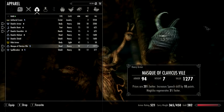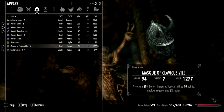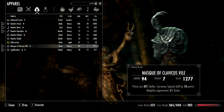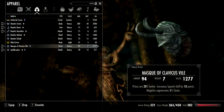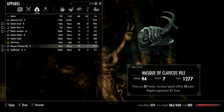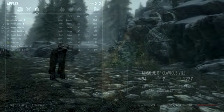Next is the Mask of Clavicus Vile. This mask has 23 armor, the same as the Daedric helmet, so that's really good. It also has a unique enchantment that gives you 20% better prices and a 10 point boost to speech, which is just fantastic. It also boosts your magicka regeneration by 5%, so it can be a very useful item.